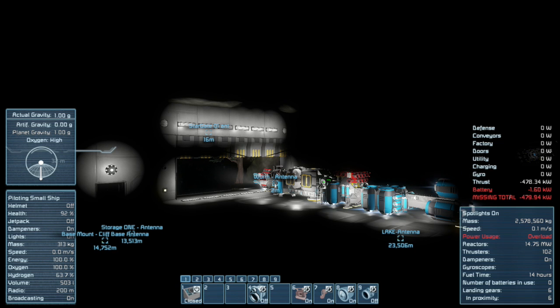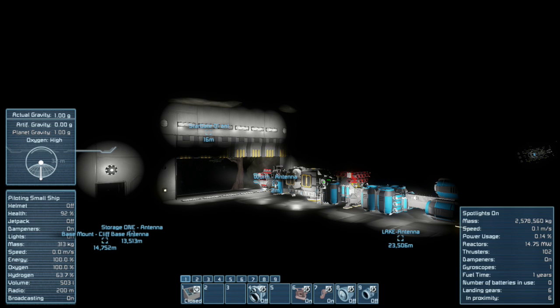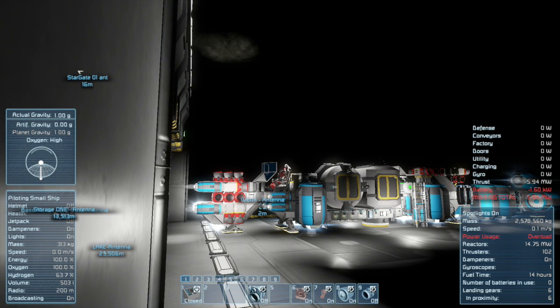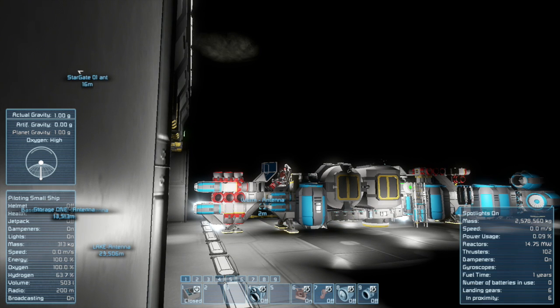I can't do jack squat, man. This thing might as well be locked to the ground - it ain't going anywhere. Let's turn off the gravity drives - I'm not locking it down because it'll jump up in there and I'm under the door. Can I even go backwards a little? I'd rather be clear of the door. Yeah, this is not happening. Let's turn this damn thing off.